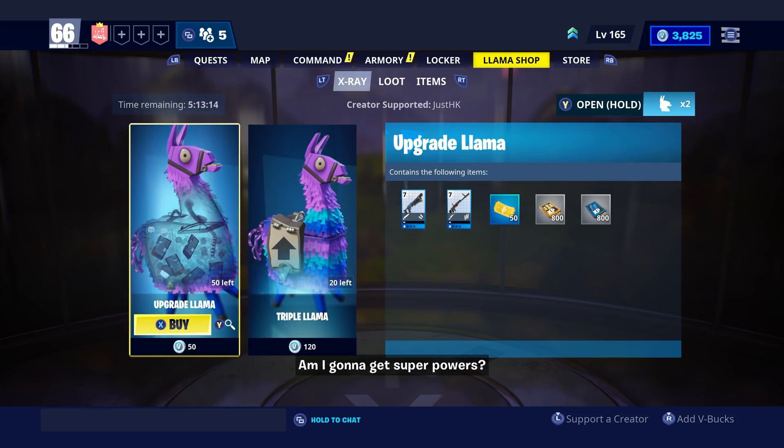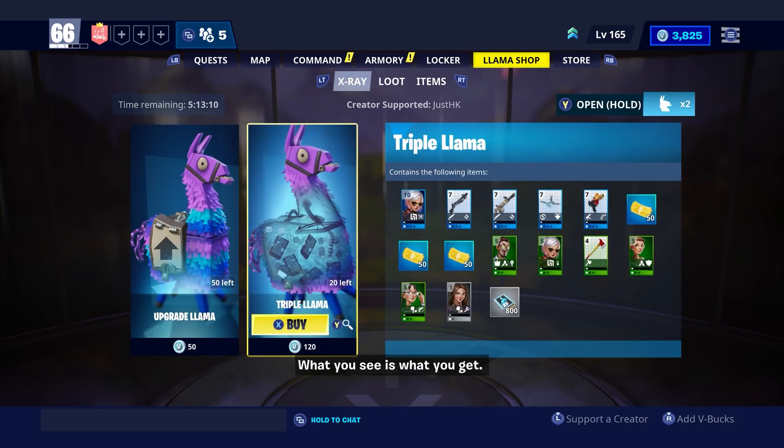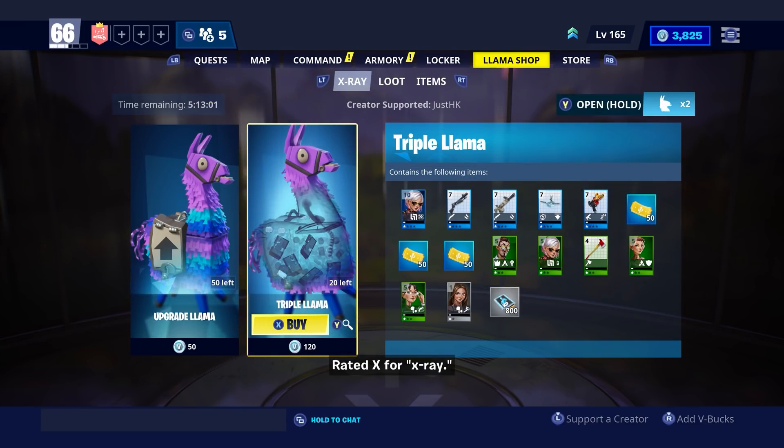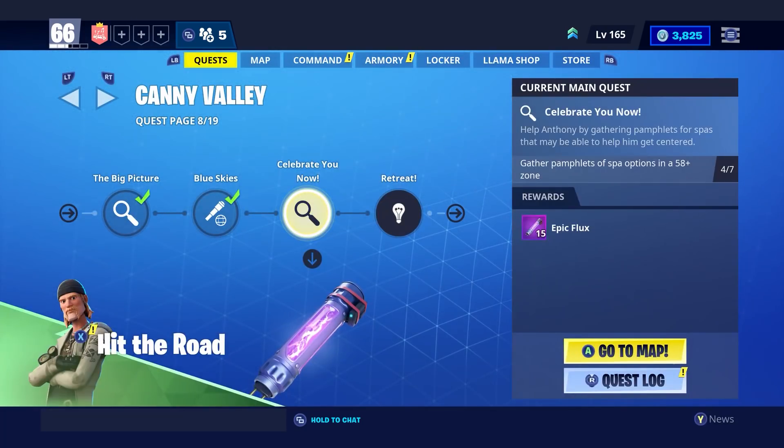That is the main way you can get these V-Bucks in Save the World, but keep in mind you're doing this to get Battle Royale V-Bucks — and these will transfer back and forth between modes. You can see I have 3,825 V-Bucks, and you can't buy 3,825 V-Bucks — I earned all of them. I don't think I've ever bought a battle pass since like season six or something. So Save the World is definitely a good option.